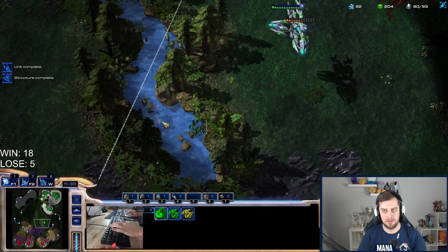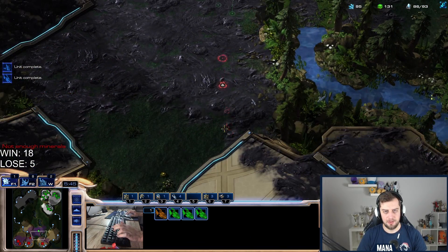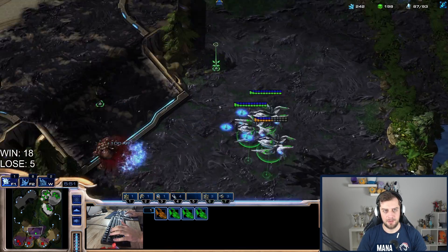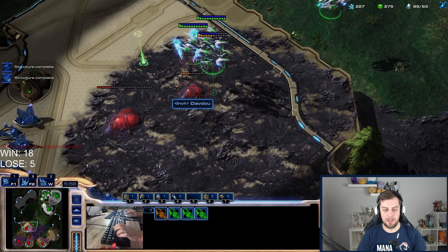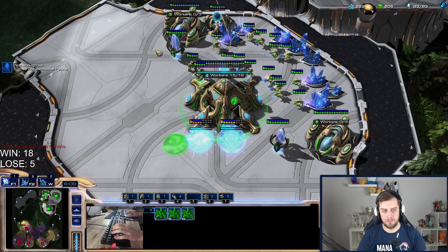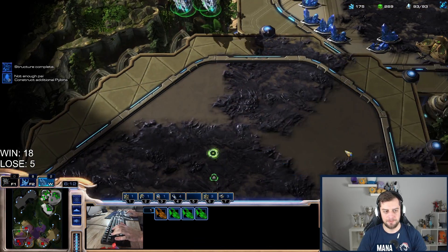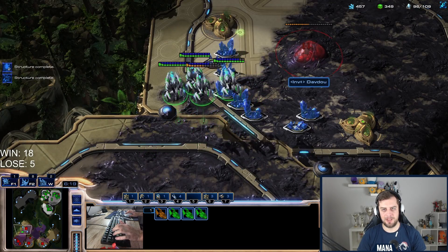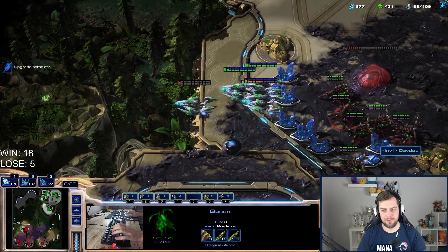Three overlords spotted — that's good. If he doesn't have a fourth base he doesn't. He's building one but doesn't have it yet. He's constantly scouting which is nice for him. He should have learned by now. He's just making one hatchery. That gives me a lot of time to maybe snipe this base. Two queens — should not be enough. He has more though.